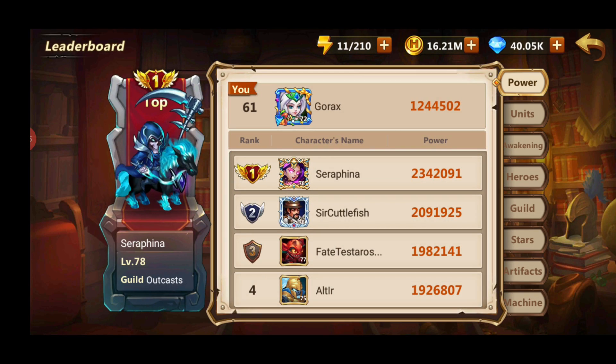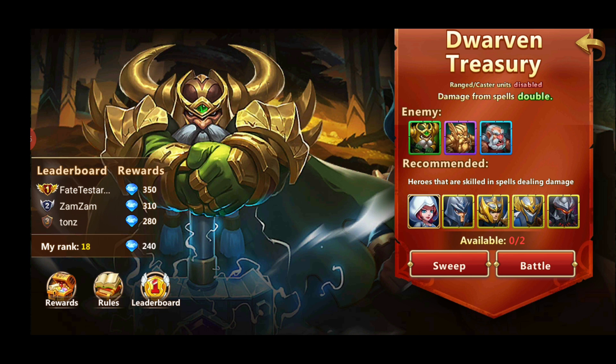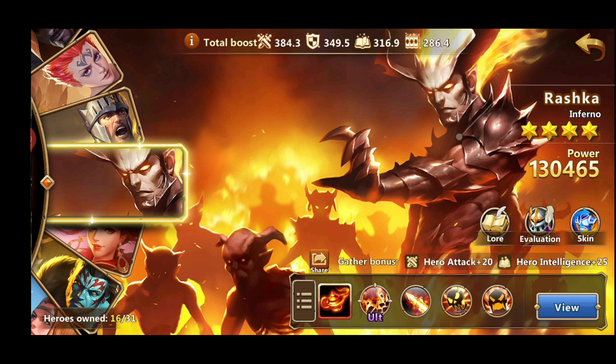As you can see in the leaderboards, I'm 61st when it comes to power. In the Crypt I'm rank 31, but I'll get only stronger once I upgrade my units. And in Dwarven Treasury I'm rank 18. So let's start with the heroes you should be focusing on.